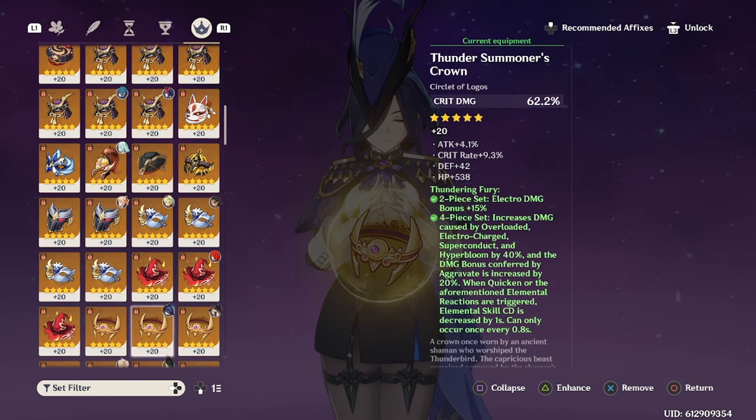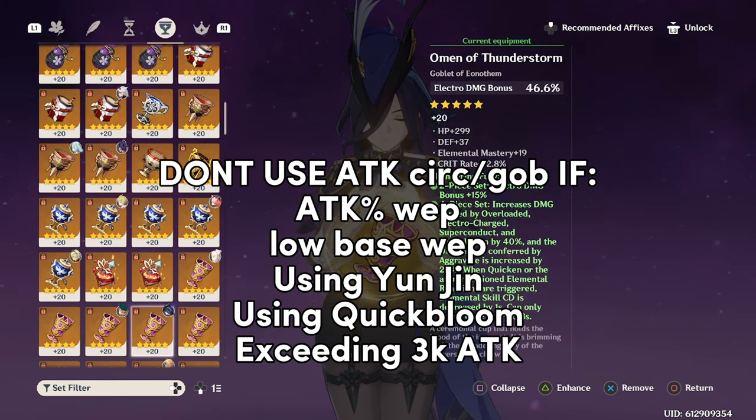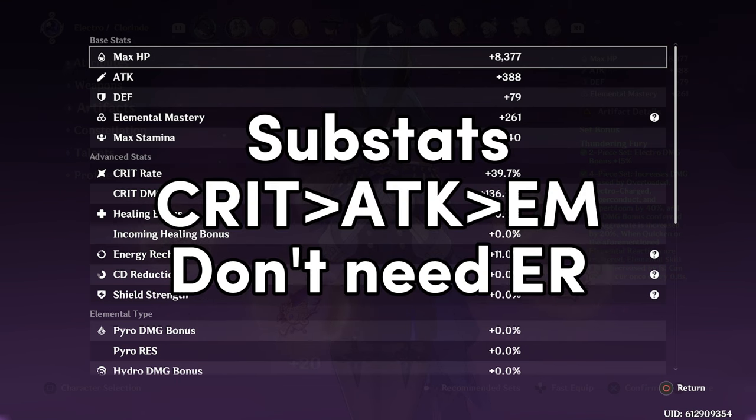Keep in mind that Attack Goblet and Circlet lose a ton of value in some situations. If you're using an Attack% weapon like Lion's Roar, or a low base attack weapon like Sapwood Blade, you do not want Attack Goblet or Circlet. If you're using Yunjin, you also won't want Attack%, as Yunjin's buff does not scale with Clorant's attack. Furthermore, if you are already reaching the attack limit of 3000 for Clorant's passive, you won't want Attack% there either.